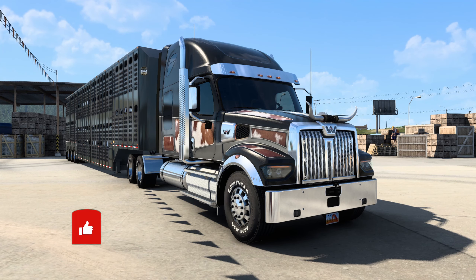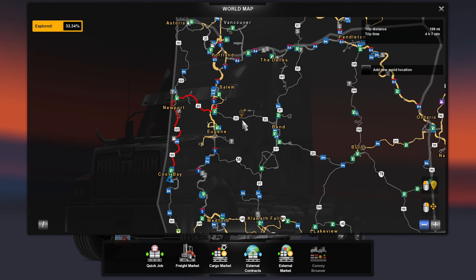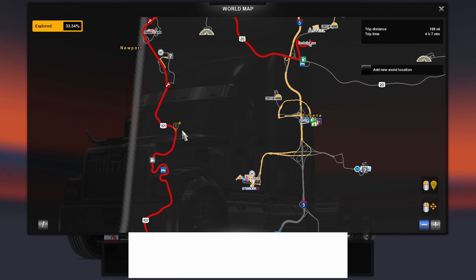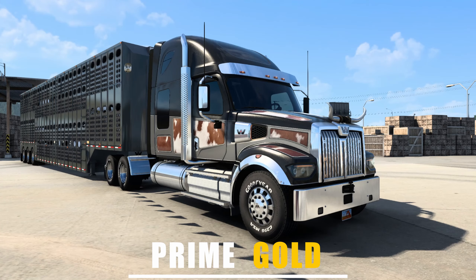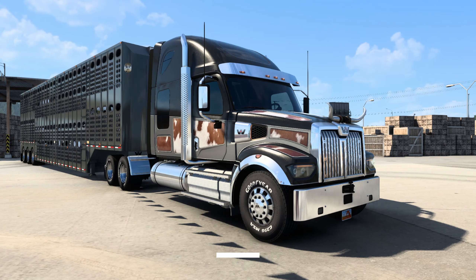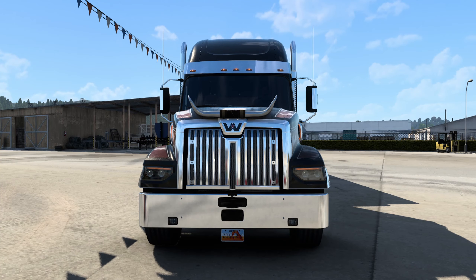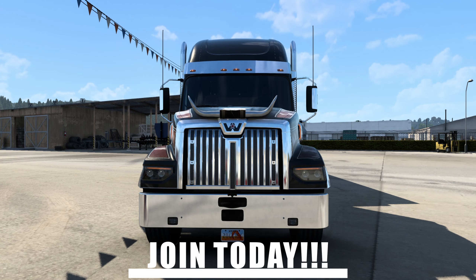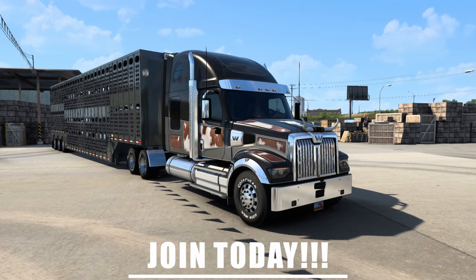Hello everyone, my name is Prime and welcome back to another episode of ATA Showcases. Today we are in Coos Bay heading up to Salem along the coast. We are taking livestock in a Merit Livestock trailer — it's a mod linked in the description below — and I'm also using the Unleash the Beast mod with Chrome Texas Longhorns on the front of my Western Star 49X.